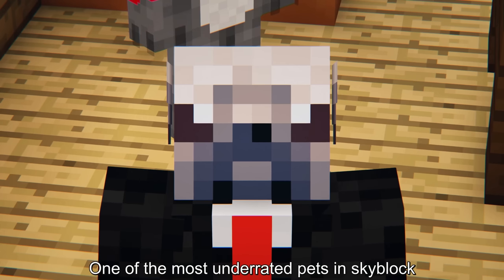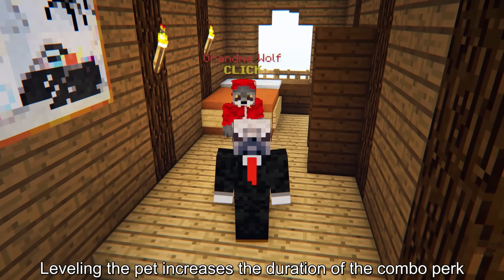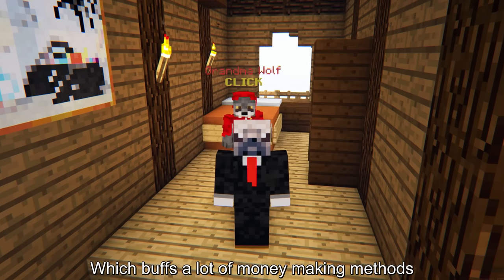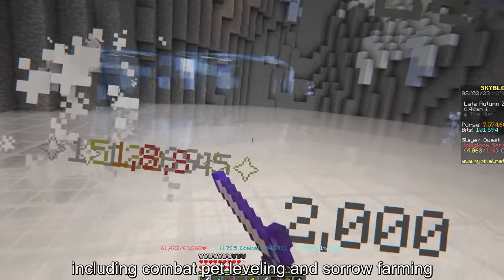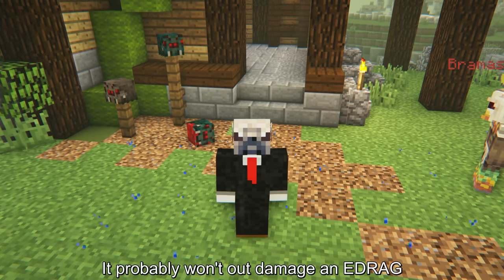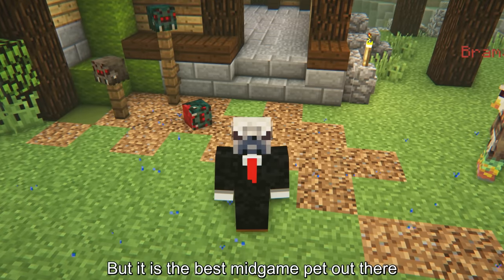One of the most underrated pets in Skyblock is probably the grandma wolf. Leveling this pet increases the duration of the combo perk, which buffs a lot of money-making methods including combat pet leveling and sorrow farming. The lion pet is also extremely broken for its price — it probably won't out-damage an eDrag, but it is the best mid-game pet out there.